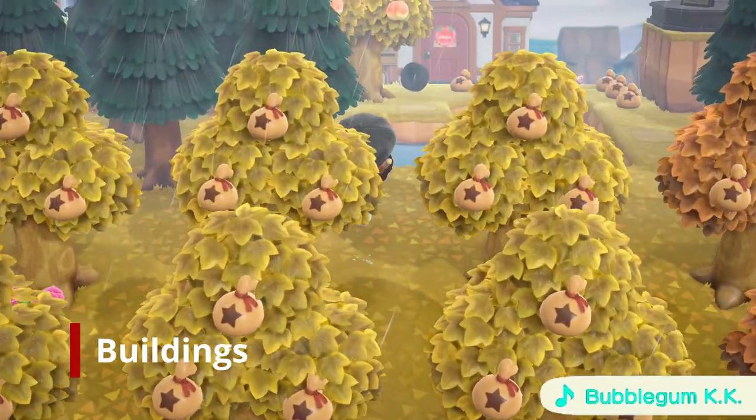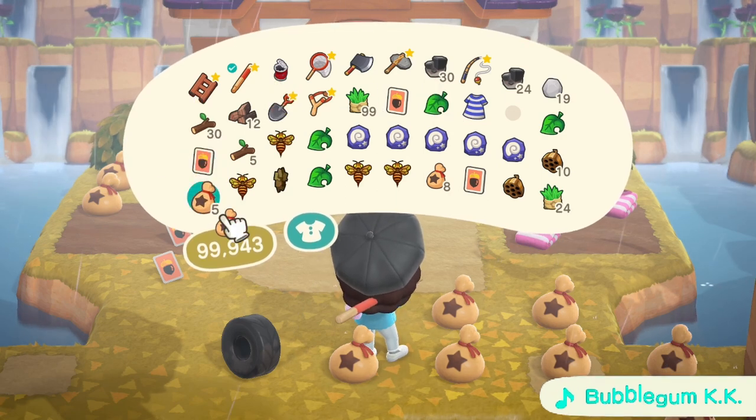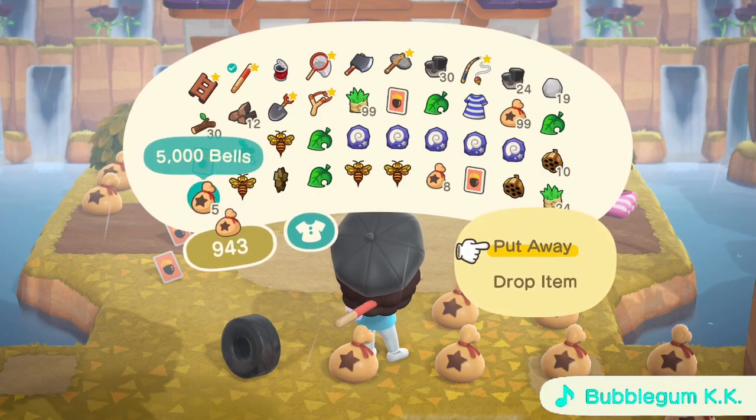If you want more buildings — like a diner, a house in the middle of a spooky forest, or a tent for the camping site — you can use another character's house as one of those. Or if you don't want multiple buildings, you can always choose not to place the tent given to that specific character.